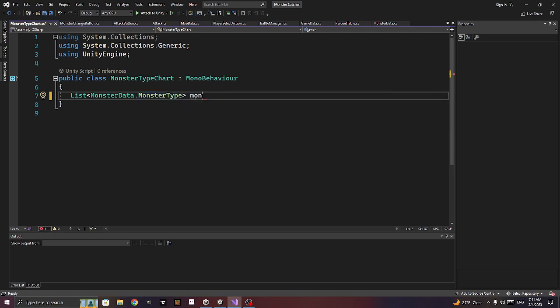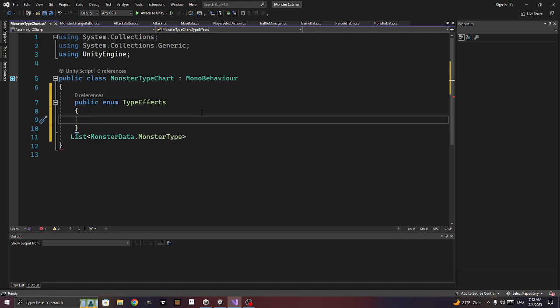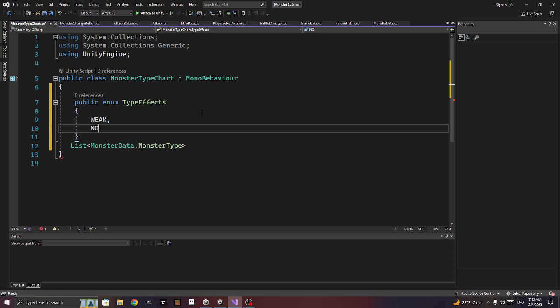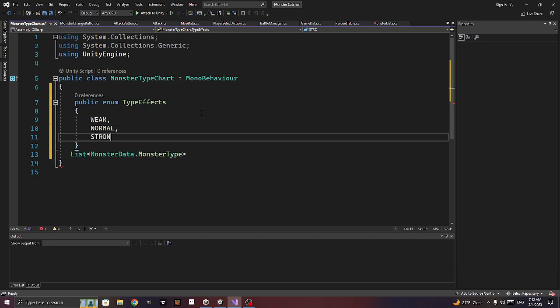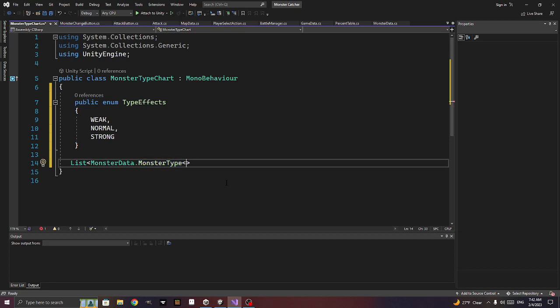Can we have a list of a list? We'll have a public enum called type_effects with values: weak, normal, strong. Can I do this all in one script, or do I have to make scriptable objects and create all of them? Let me think.